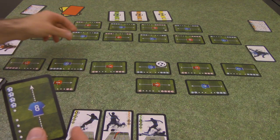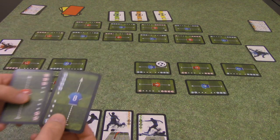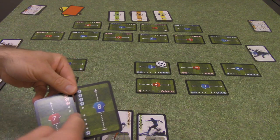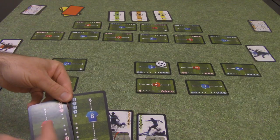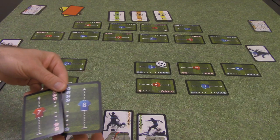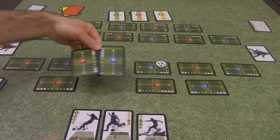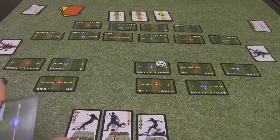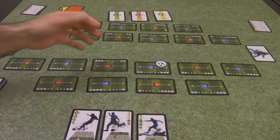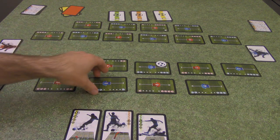You'll notice that the ball icons on player cards are either on the left of the card or on the right of the card, and this is going to come into play with each of the action cards and how the players move and which players are allowed to move. We'll show you how that goes through our sample of play.